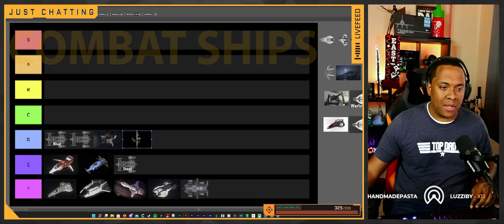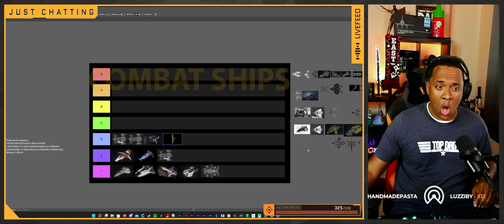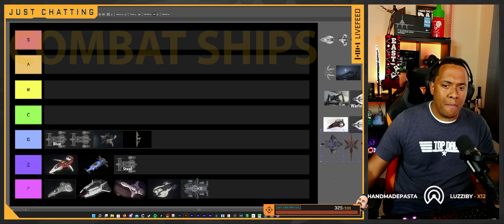I know the Tana cult is strong out there, but you guys need to calm down and try out another ship, because that one is trash. It's a good starter ship if you're not really focused on combat, but when you're talking about buying this ship for the purpose of doing a VHRT bounty — trash.